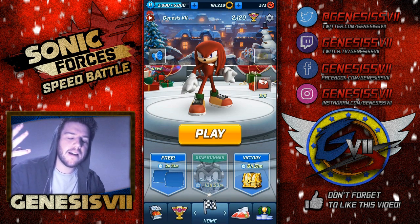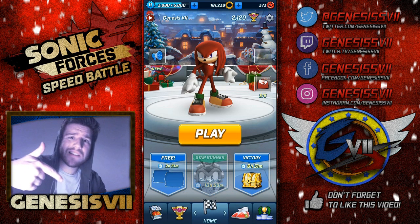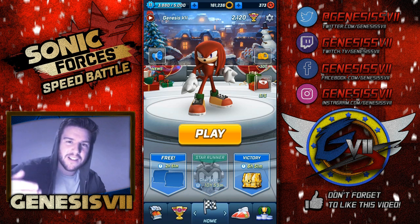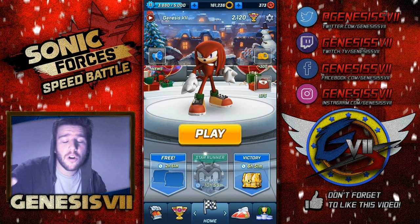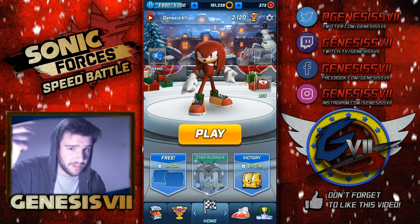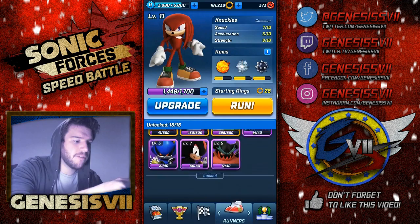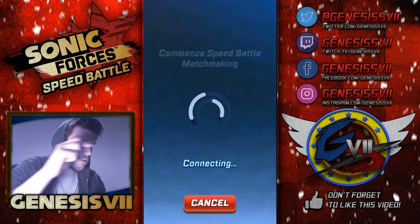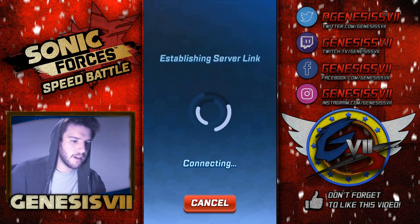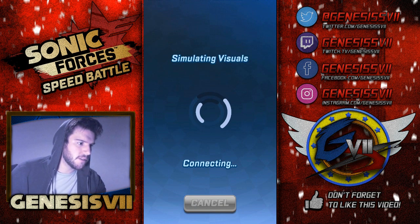If I win this, we will have a Shadow gameplay video. If I don't, comment in the comment section below and let me know what character you'd like to see. We've done Metal Sonic, we've done Charmy, and we've done Knuckles. All the options are there — I've unlocked all the characters. Building Knuckles pool, simulating Knuckles and Knuckles. Here we go, we're going to run.